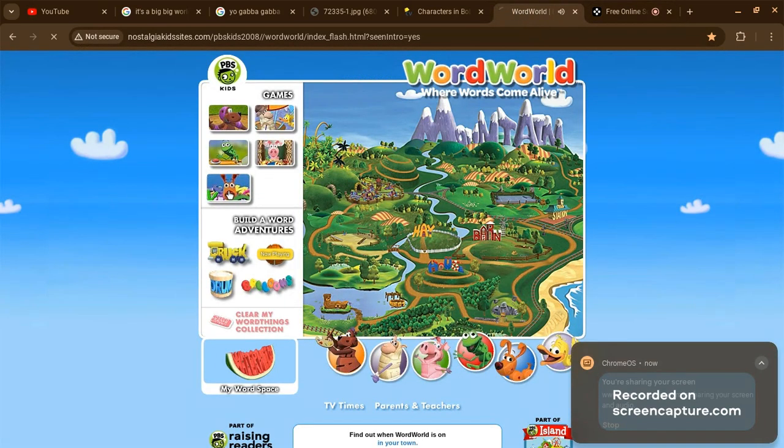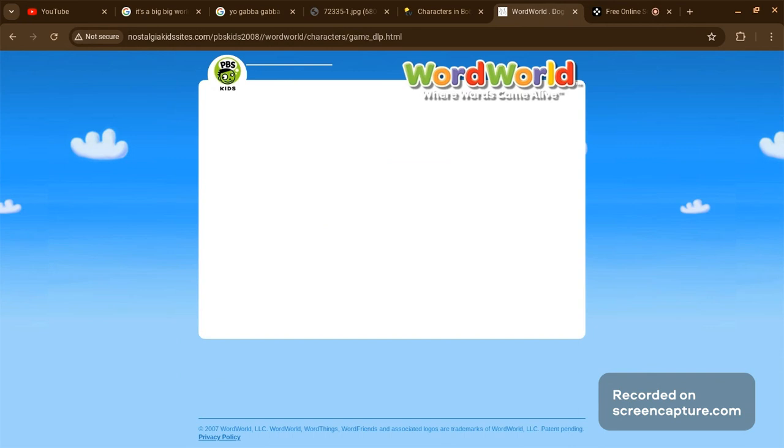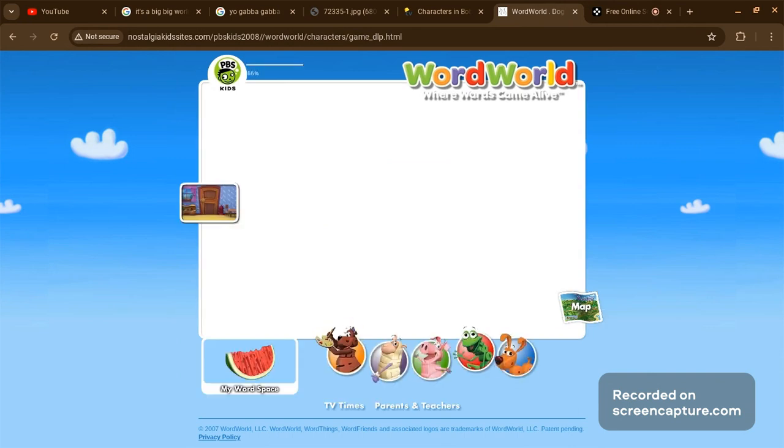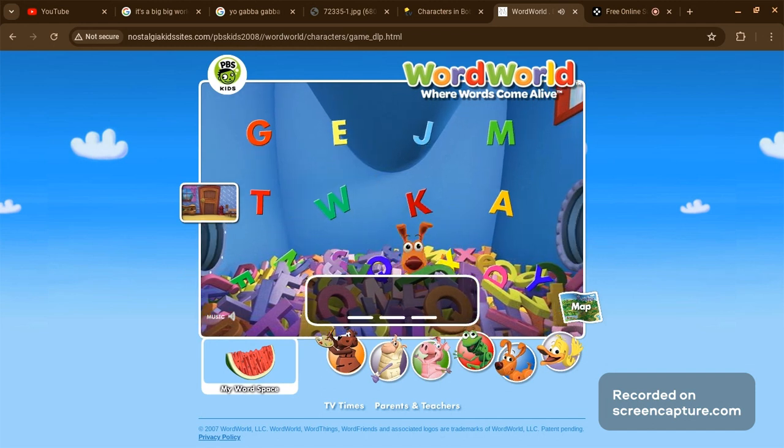Dog's Letter Pit. Click on Dog to make him jump into the letter pit and splash letters. Good job, Dog. Dog wants to build the word mat.